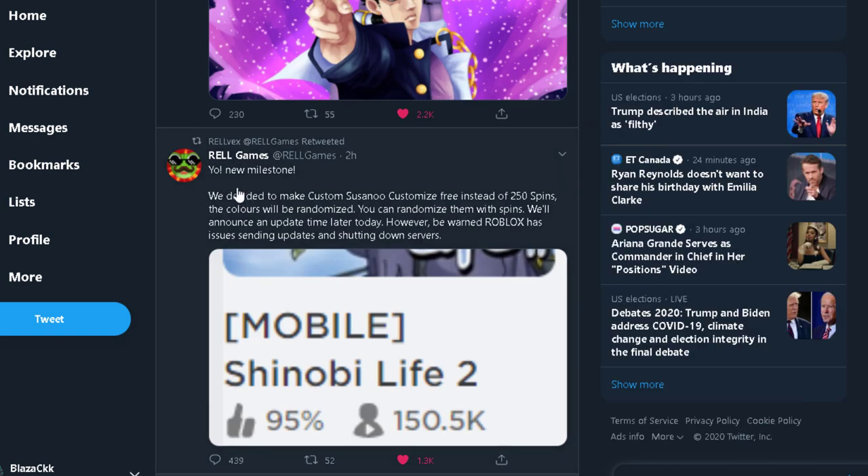So the way the custom Susanoo will work: they decided to make customization free instead of 250 spins like in Beyond. The colors will be randomized and you can spin for the color using your spins. All I want is a green color, or if not that, black with glowing green eyes.